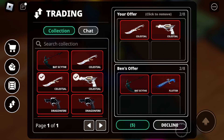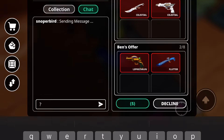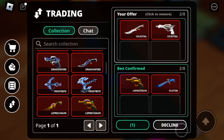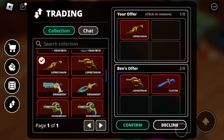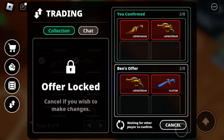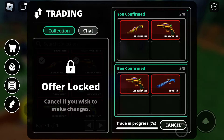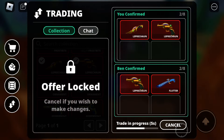This is strategy 2. I'm going to pay attention to value for everything. Leprechaun set and flutter — I will put the Leprechaun set into this trade. Because this is an L trade for them and a W trade for me, because the flutter knife is 70k and the Leprechaun knife is 22k. So I gained 50k value.